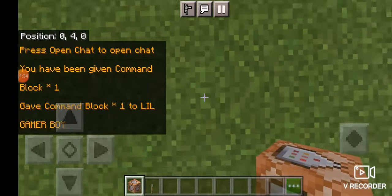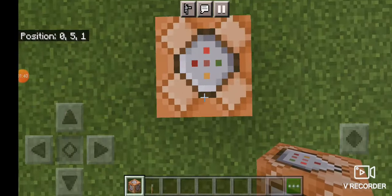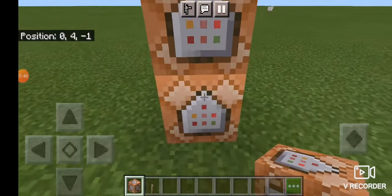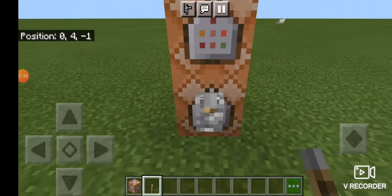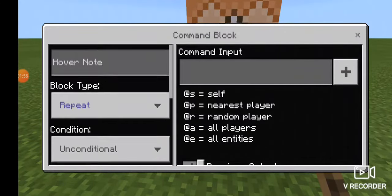Then you're going to want to go one block up and one block forward. It doesn't matter if you're not on a flat world type — just place your lever. You're going to need to open the command block and change it to repeat and needs redstone.